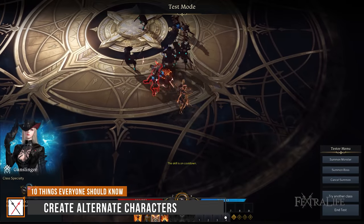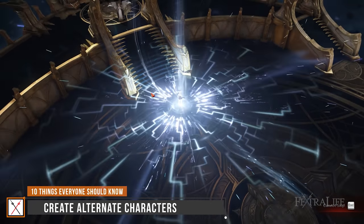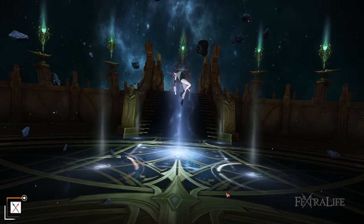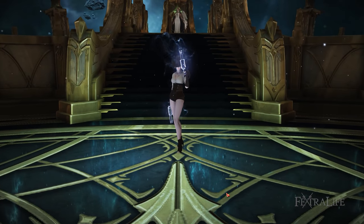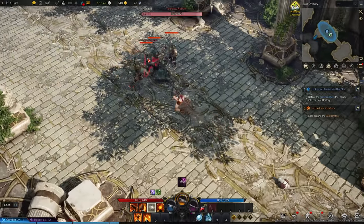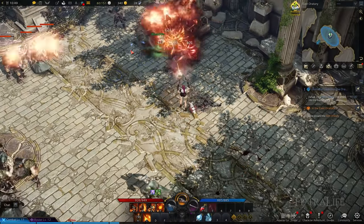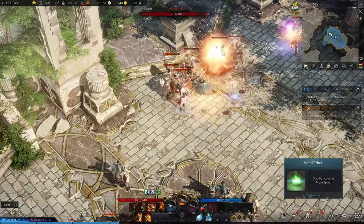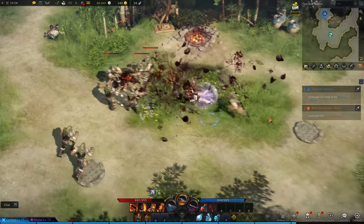Creating alternate characters in Lost Ark isn't absolutely necessary unless you intend to maximize resources and currency such as gold from your main character in a shorter time frame. Having two to three alt characters will help you complete more dailies and weeklies for extra rewards, which you can funnel into crafting gear your main character needs, making it likely you'll avoid spending real money to progress. Dailies and weeklies include activities such as chaos dungeons and abyss raids. There's also a rest bonus system — if you miss daily quests such as chaos dungeons, Eponas, and guardian raids, half of the rewards you would have received will be converted to twice the loot when you do engage in those activities, so you can still catch up on endgame content regardless of whether you're a hardcore player.